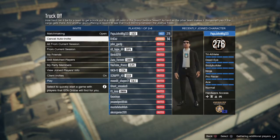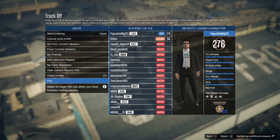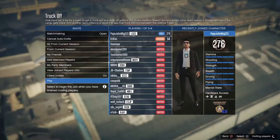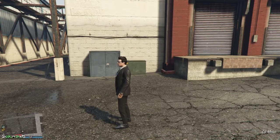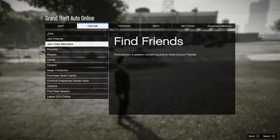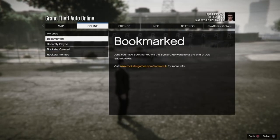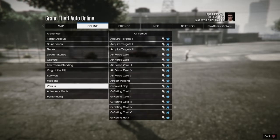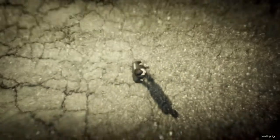What you guys need to do is start up the mode Truck Off. You can either drive to the mission near the chicken factory, or you can just do what I do and start it up from the pause menu. Go to jobs, not players — go to jobs, play job, Rockstar created, go all the way down to versus, and then scroll up and start Truck Off.